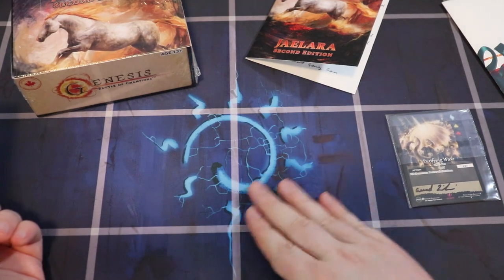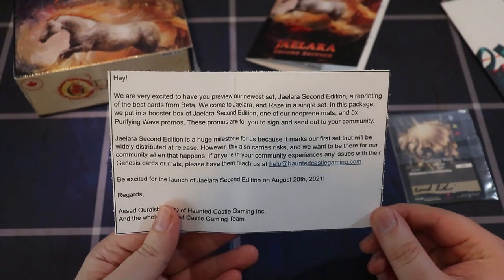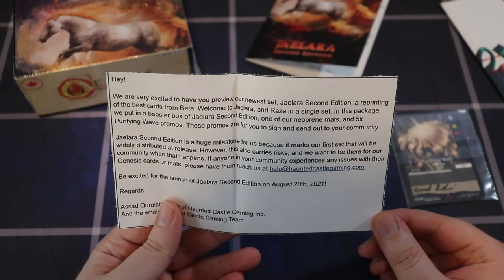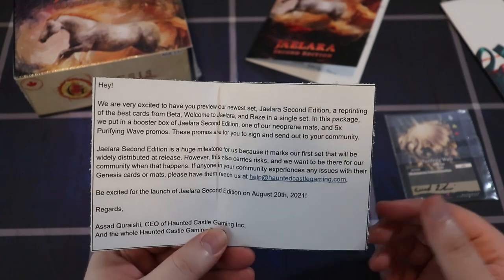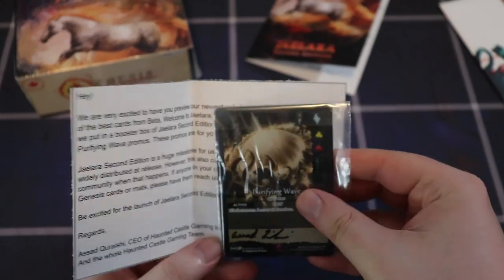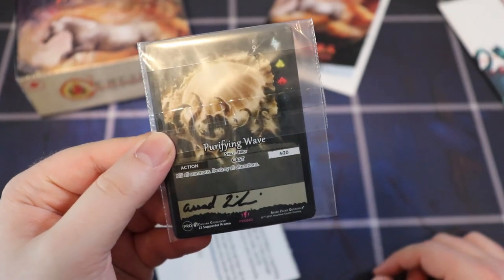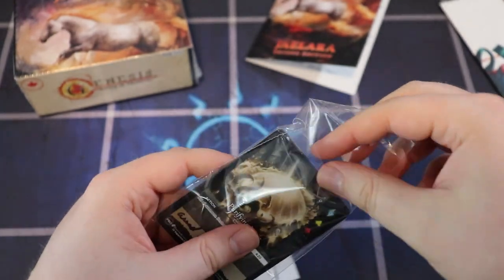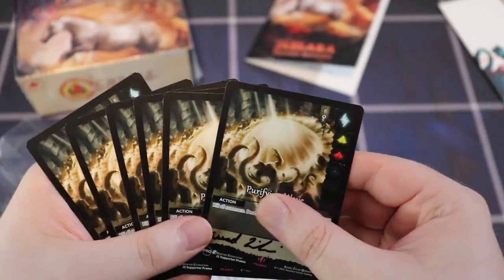In the package there's a booster box and one of their neoprene mats — which is actually my favorite mat style, maybe they've got a good read on my taste. There are also five Purifying Wave promos for me to sign and send to my community. One is signed by Asad, the creator of the game, and I'll sign the rest and ship them out.